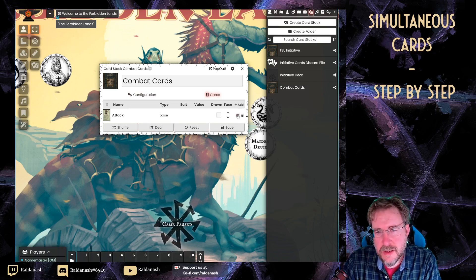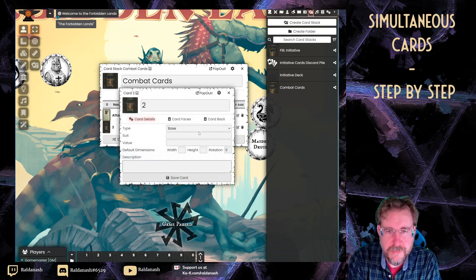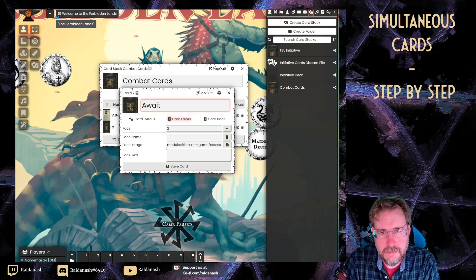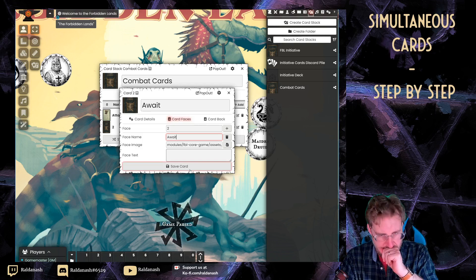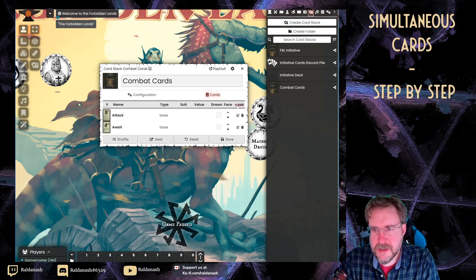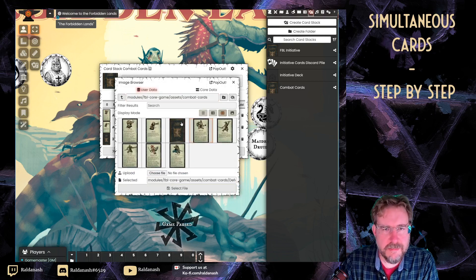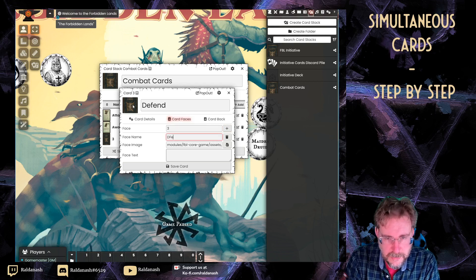I do the same with the second card — this is going to be slightly repetitive, you can skip ahead a little if you like. The second card is 'wait'. The face name shows next to the card in the chat later. The third card is 'defend', and after that comes 'double up' — let's remember that.